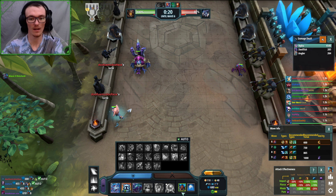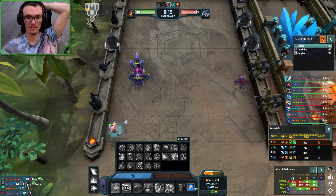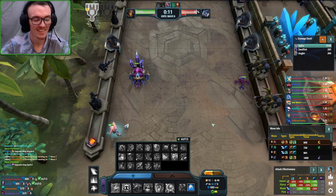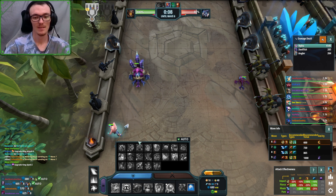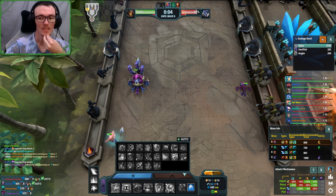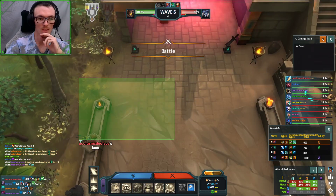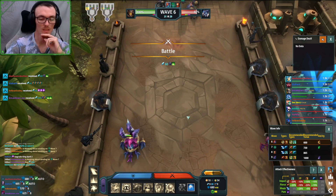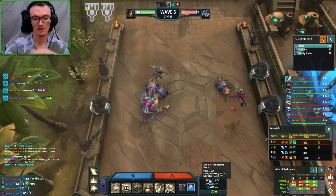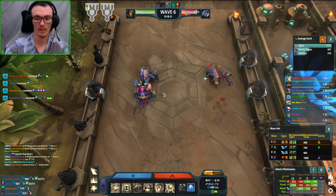Actually you know what, I might get really greedy. Just because I'm in such a lead, I think I'll take the stacks on wave seven and drop a serpent. Once again, if you're nine workers, we know we're bad at seven. We know we're bad at eight - let's just not hit any workers.